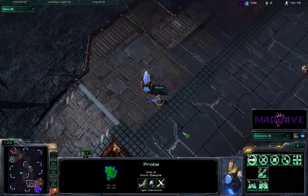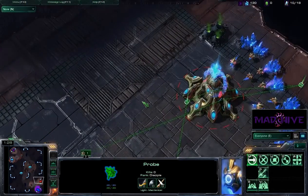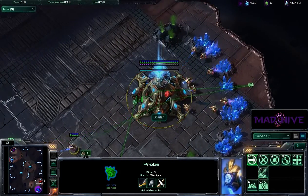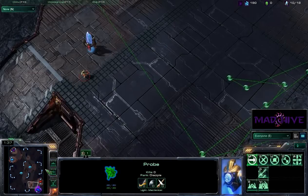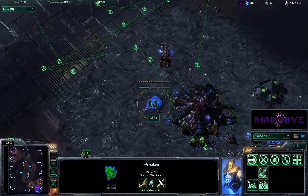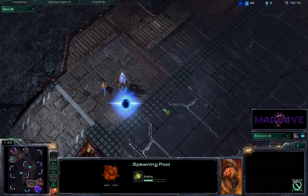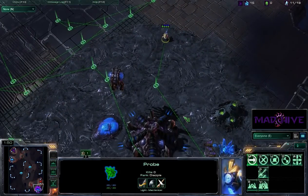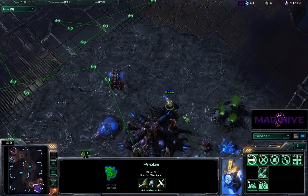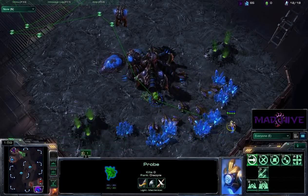Redemption X is going to be scouting their base pretty early on. He's got all sorts of scouting points set up right now — he's going to be all over this base. Doesn't look like he's going to see too much right now. There's a pool on the way for Mike, but no unexpected tech just yet. I'm not sure what the point of all these waypoints are, unless it's just to keep the probe moving for as long as possible.